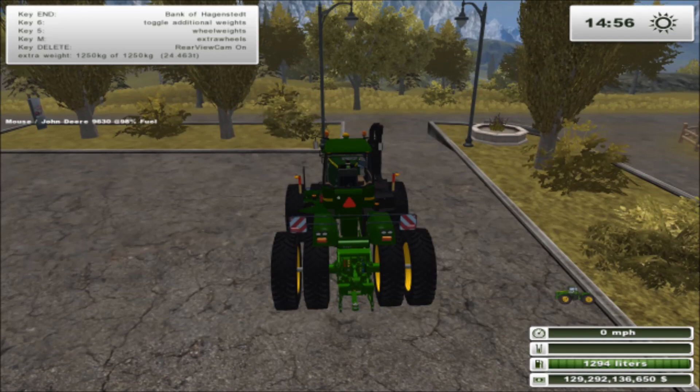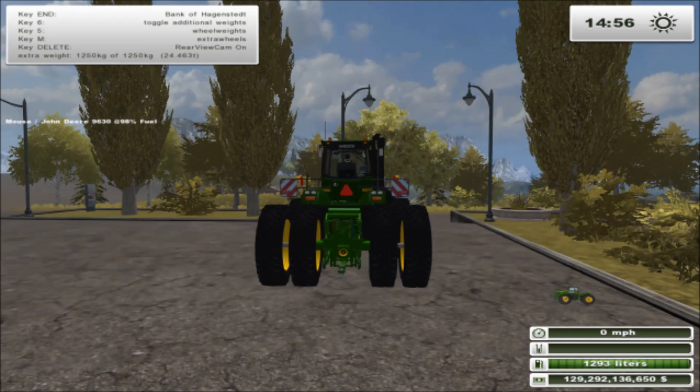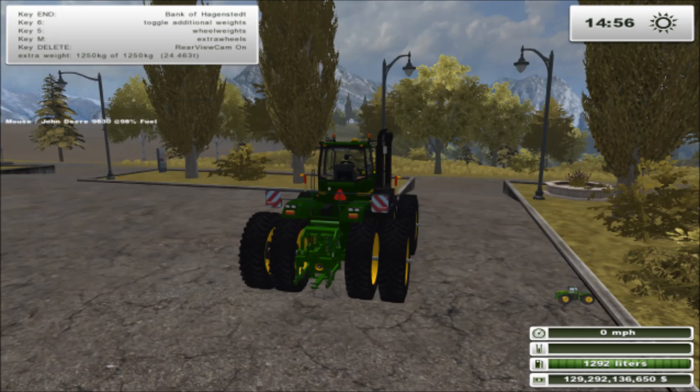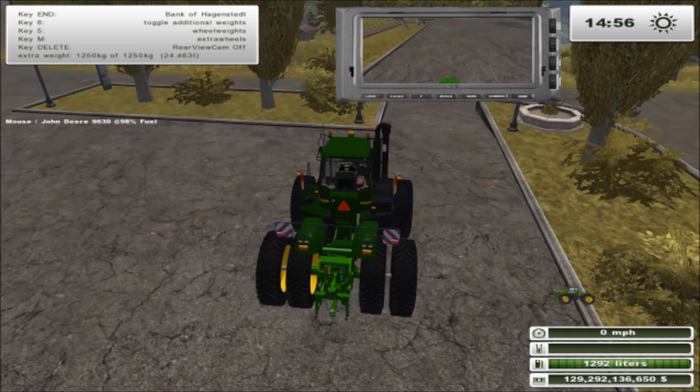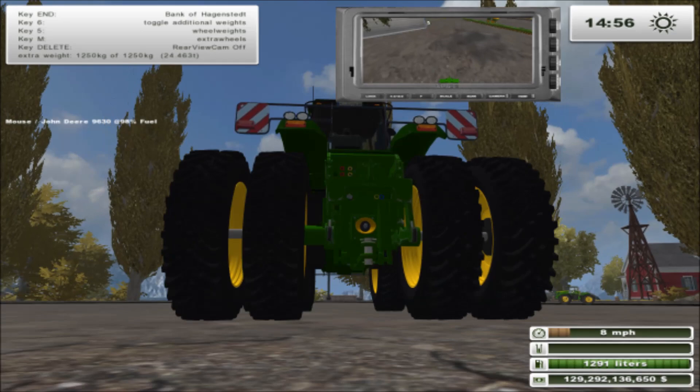Number 4 key does nothing. Number 6 on the number pad does these four rear lights. Numbers 7, 8, and 9 do not do anything. The delete key adds a backup camera that will show you a rear view of whatever is behind you as you're backing up. We can just go ahead and turn that off.